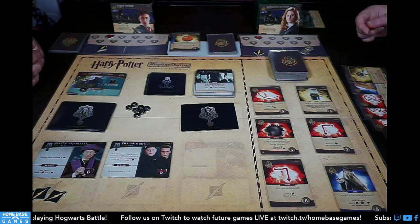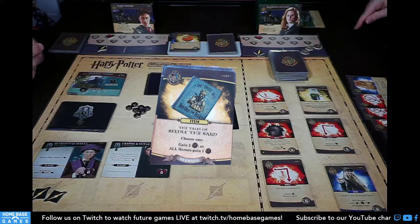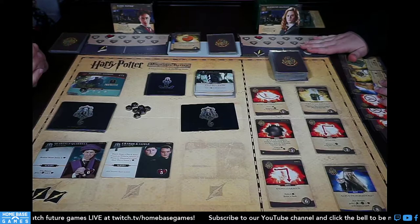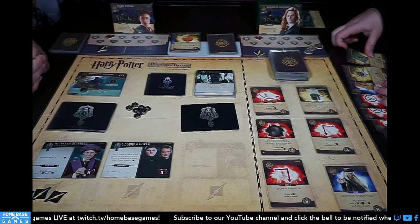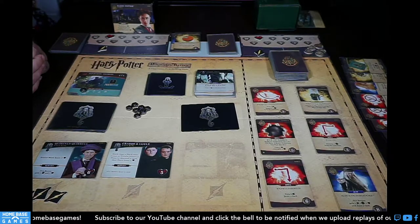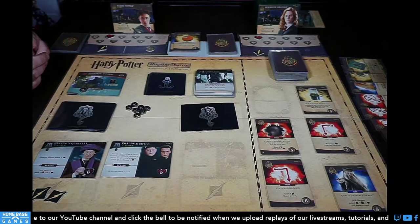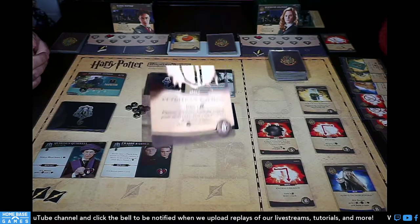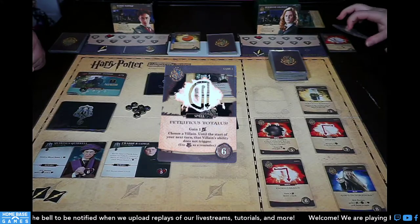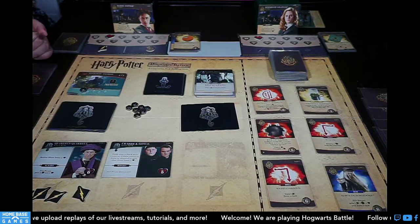Tales of Beetle the Bard: either I get two galleons or all heroes gain one. I have five potential galleons — if I use Beetle for two galleons for myself that's five, plus the bonus galleon from Hermione's four-spell ability. I have five total and buy another Expecto Patronum. Then Petrificus Totalus appears — that's the spell using the stun token. You play it on a villain and they don't do their stuff. That's six galleons for Petrificus.